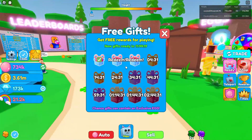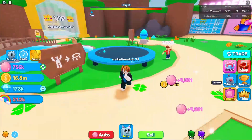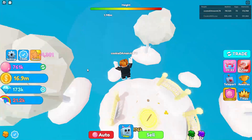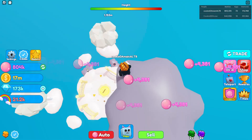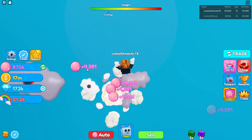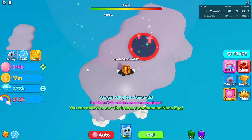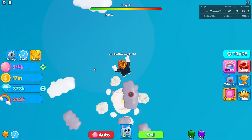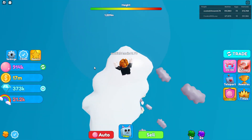Let's redeem our gifts really quickly and then teleport to Heaven Island to get back to jumping. We're super close to a million total bubbles. We're moving way faster than he is, and we just got another achievement. We now have a super good team, we're ready, and we're number one in the challenge so far.